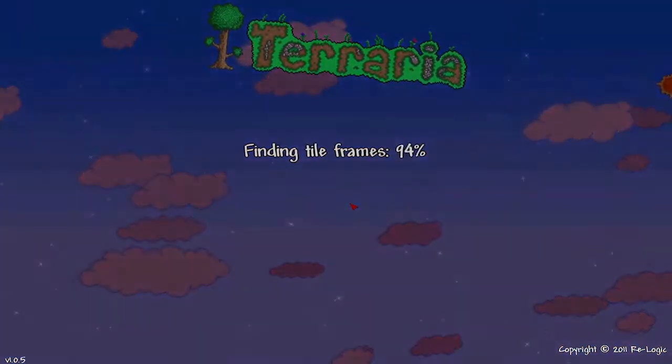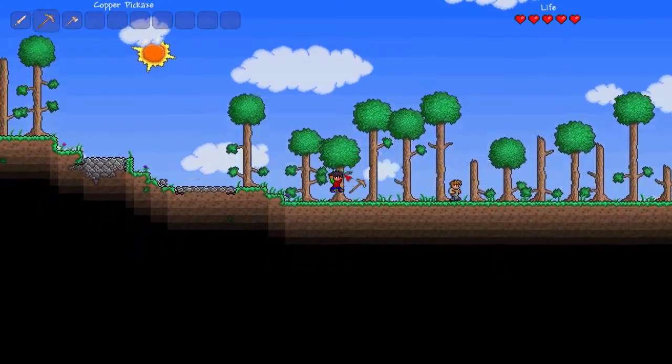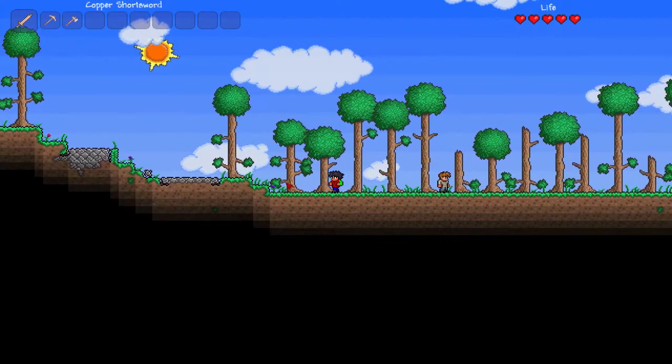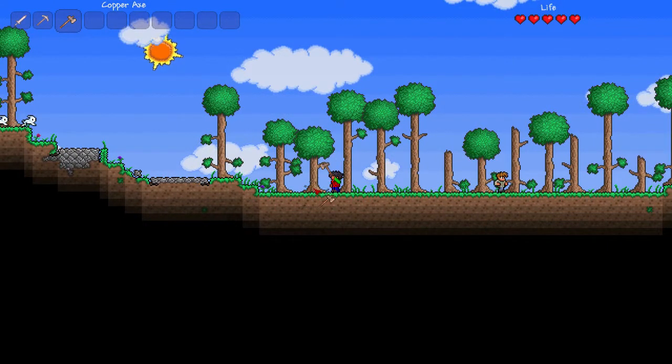That's the other cool thing about Terraria - you can take a world from your single player and immediately put it into multiplayer. So, this is Terraria. You start off with a copper short sword that just jabs, a pickaxe, and an axe. Bunnies! Yay!